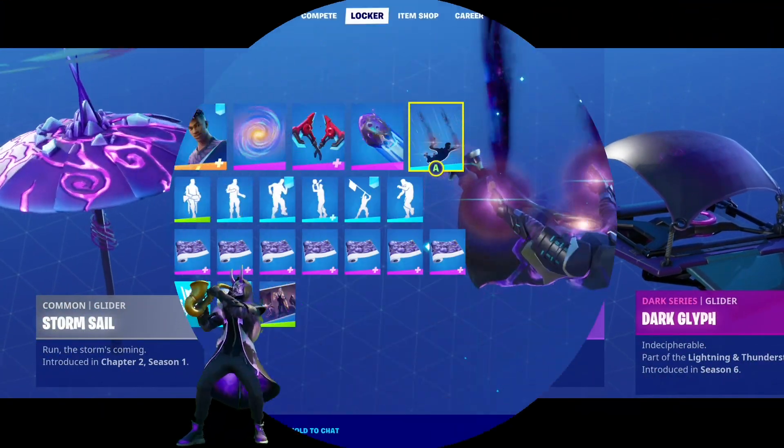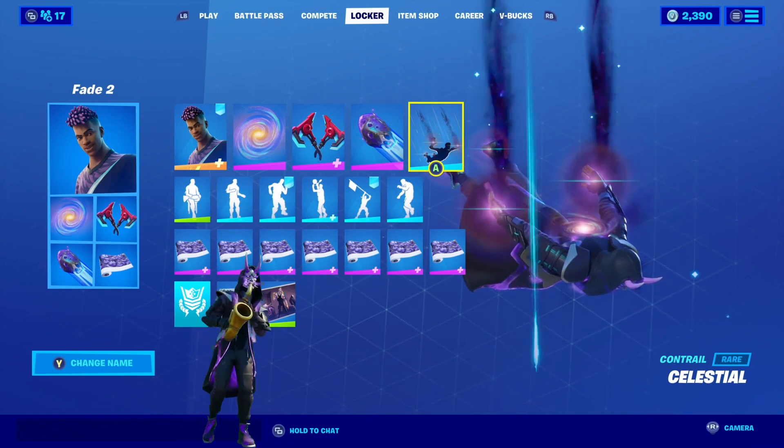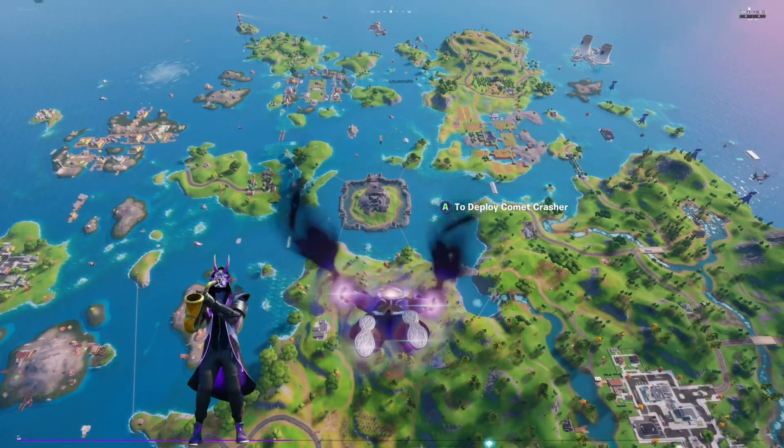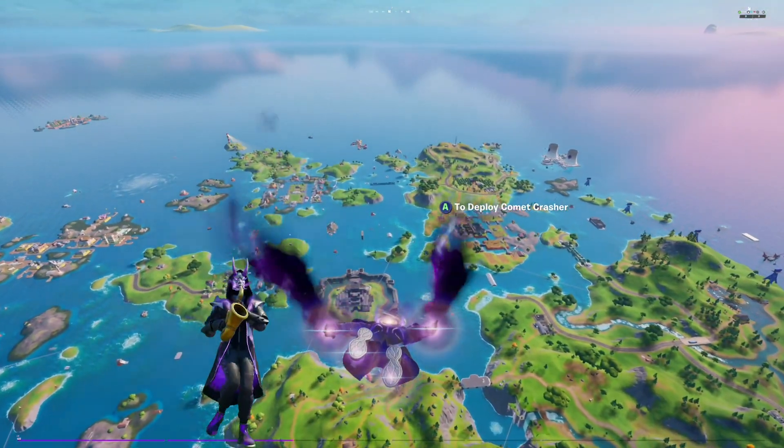For the contrail, I went with Celestial from Season 9. This was one of the nicest looking contrails that we've gotten from a battle pass. It combos really well with any space or purple-themed skins, and Fade is no exception to that.